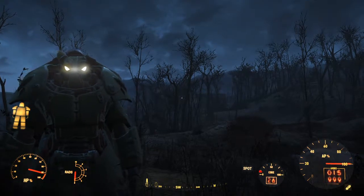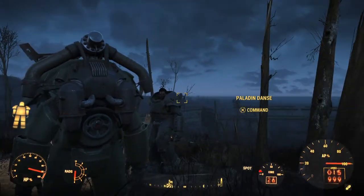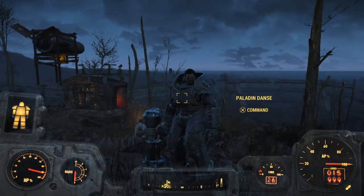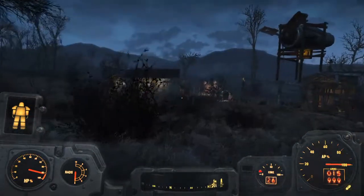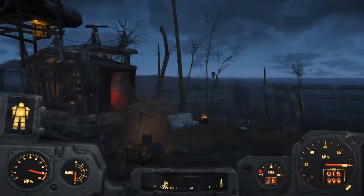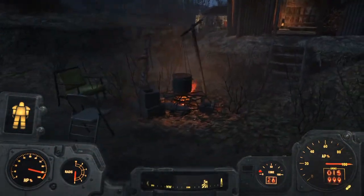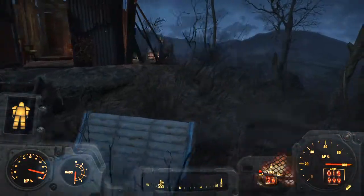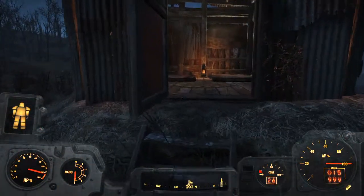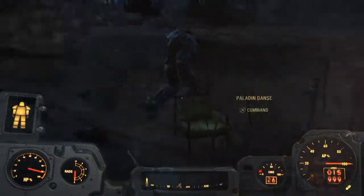Hello everyone, it's Meath Labs back again with another settlement tour. This time we're at Ten Pines Bluff, I'll show you around. This is going to be a quick video because it's a small little settlement. I think we've got a few little settlers that come here and have built up a little homestead. They've got everything they need to survive.